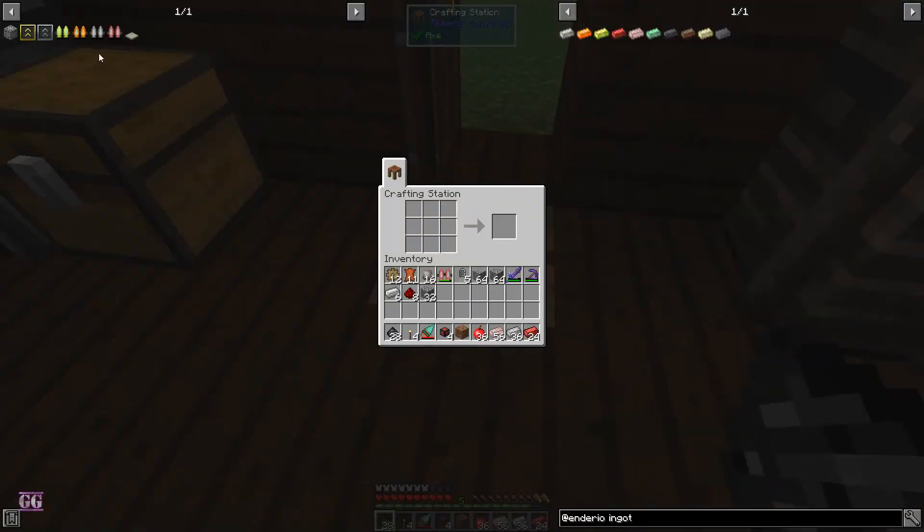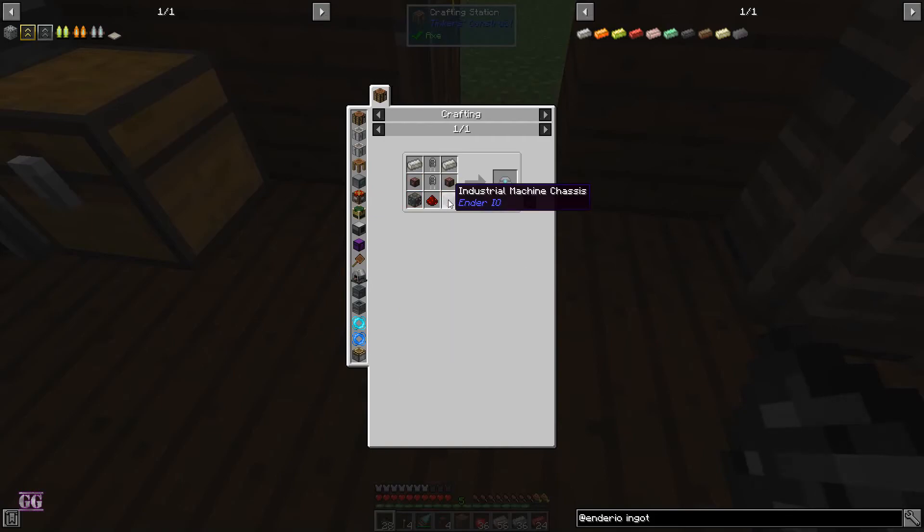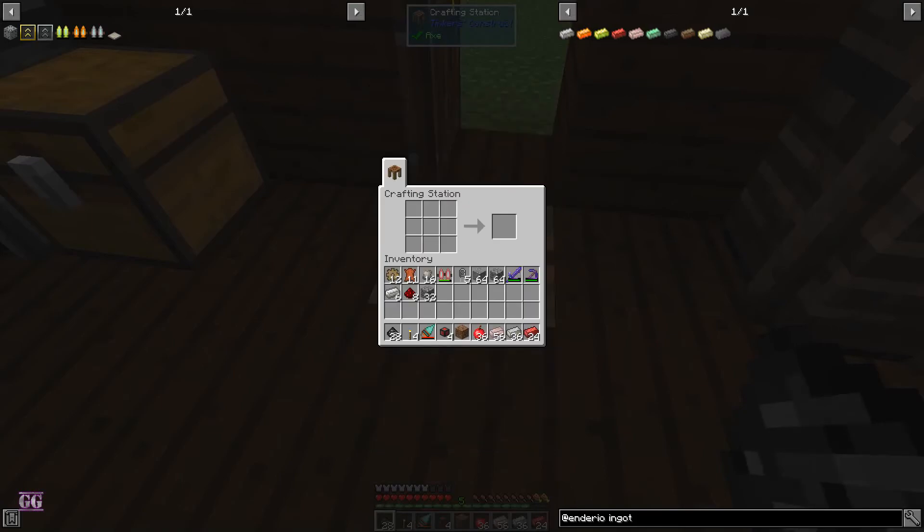Okay, next tier of jetpack — I want to at least get to the next tier. Let's move to this one. It needs electrical steel.